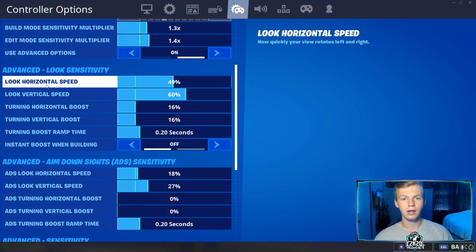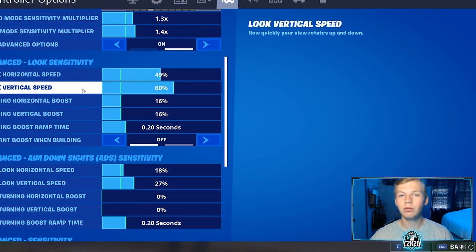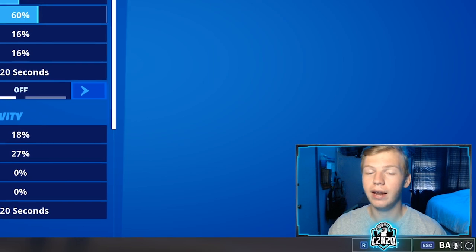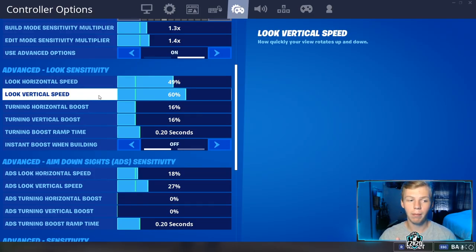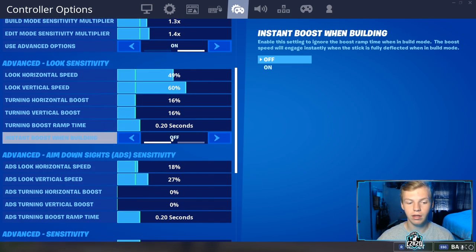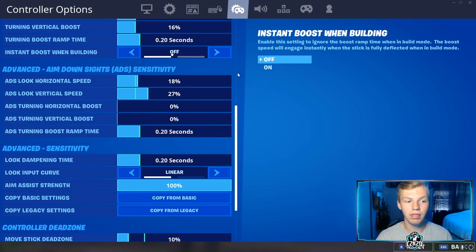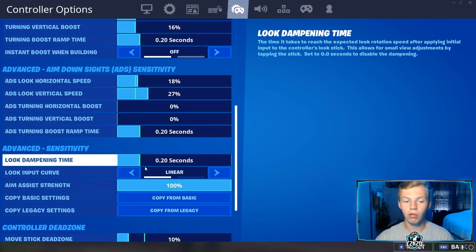My look horizontal speed is 49% and look vertical speed is 60%. It's important to have vertical speed about 10% higher so you're able to flick up and get those headshots — you don't necessarily need to move side to side very quickly, but getting from someone's feet all the way up to their head for a headshot can take a while on lower vertical sensitivity. So I stick at about 50 horizontal and 60 vertical. The rest are default settings at the green lines. For my ADS sensitivity, the same principle applies — vertical speed is 10% higher, so look horizontal speed is 18% and look vertical speed is 27%. Even after the aim assist nerf for controller on PC, I'm still able to hit my shots and aim pretty well with this sensitivity.